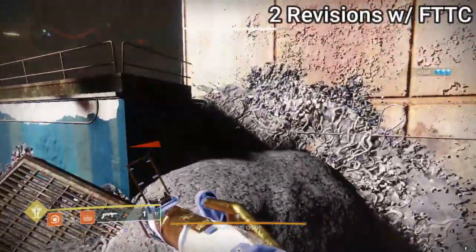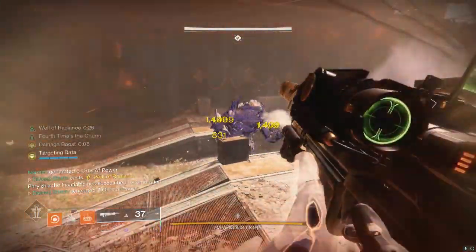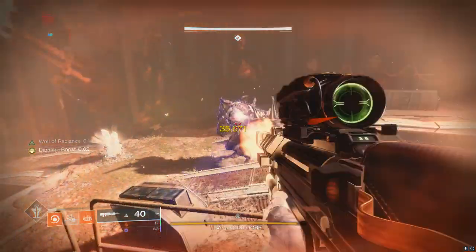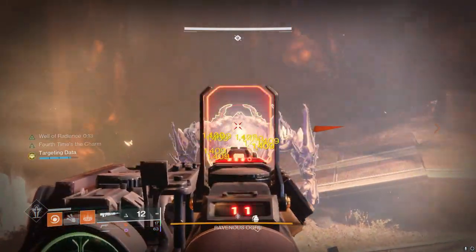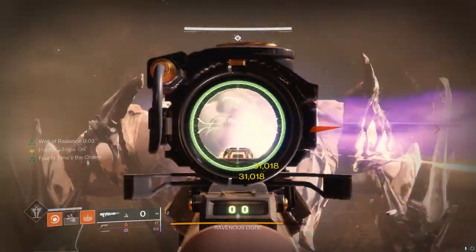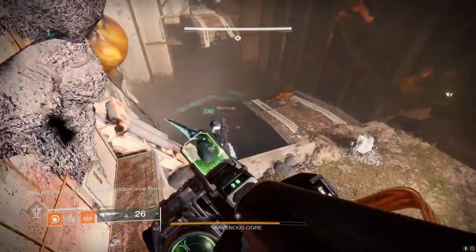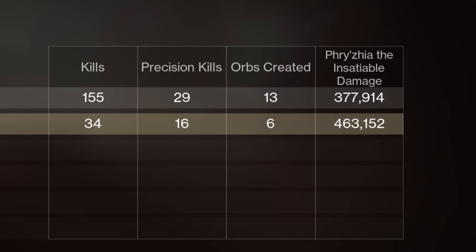First up is Revision Zero with the Four Timer Refit, aka Fourth Time the Charm. An important note about Revision Zero: you want to load up your targeting data before going into the boss fight so you can open with those special rounds — kind of like opening with the missiles from Grand Overture. Then you can stack up another set of targeting data during the boss phase, reload those special rounds, and try to hit another six crits. If Fourth Time the Charm procs, you'll actually get those bullets back, letting you shoot a total of six special heavy rounds. The caveat is you have to hit precision crits to stack your targeting data beforehand.